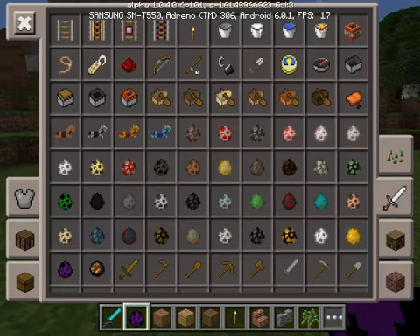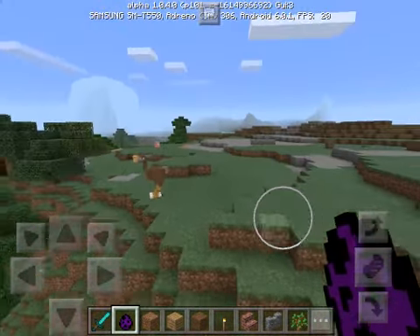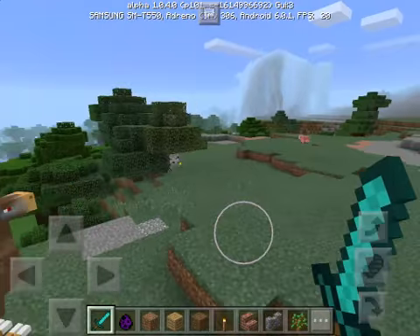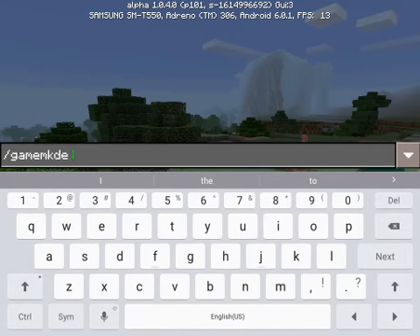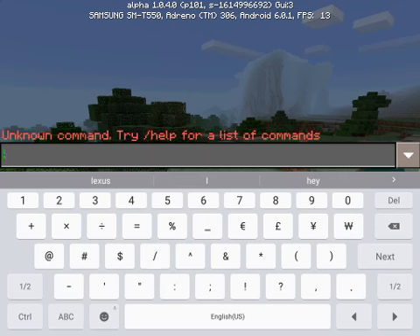Now there's another mob called the Titan, and there's one right up here. It replaces the chicken, so I'm going to go ahead and fight it. I'm going to set my game mode to survival just to see — I think I want to do that with the rest of the mobs. Game mode S doesn't seem to work.